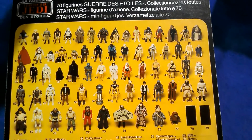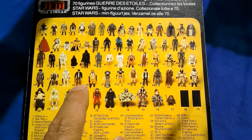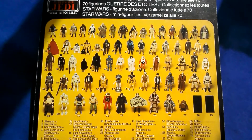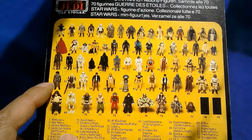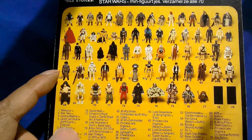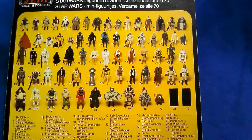Not every figure made it onto Tri-Logo. The Power Droid didn't, Walrus Man didn't, Death Star Commander or Star Destroyer Commander didn't. You can get him on a Mist card, but that's the only way you can get him on that Tri-Logo card back.